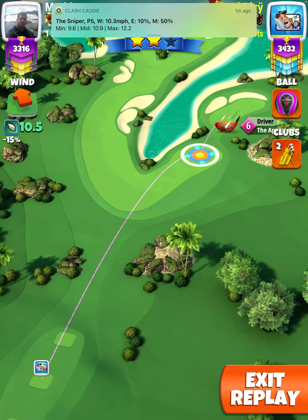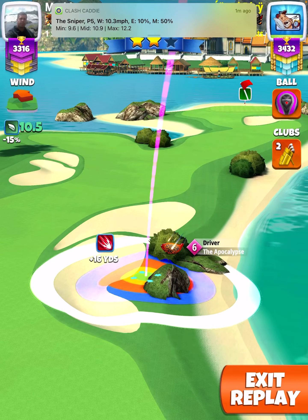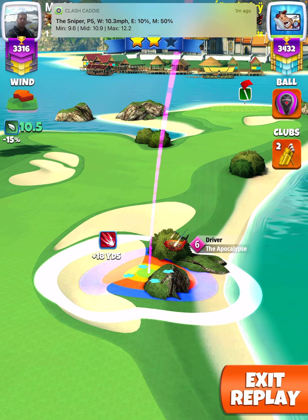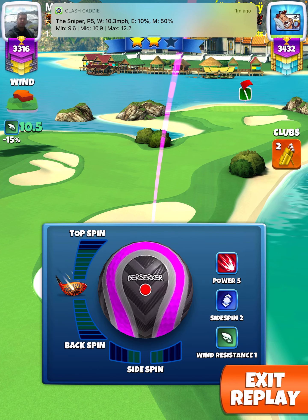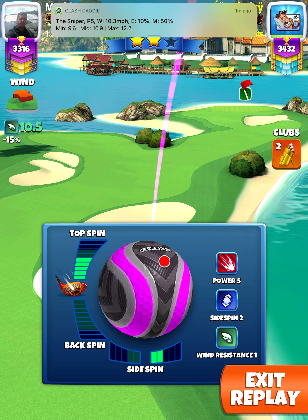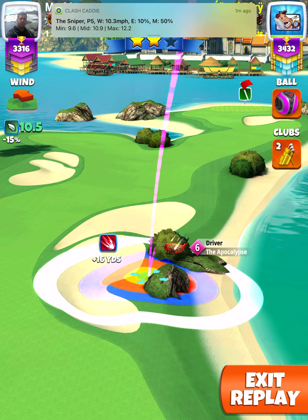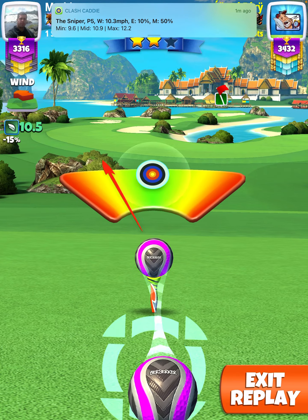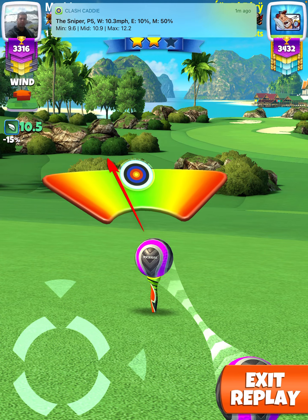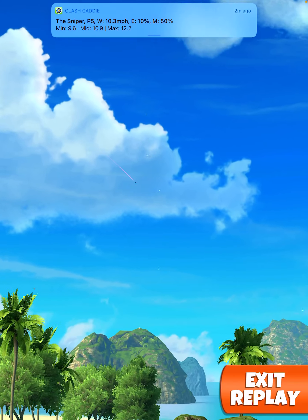Here we're taking a look at hole number one of the Palm Tree Tournament, starting off with a Titan ball using two bars of right spin and 5.9 bars of top spin. I'm starting out at absolute max distance, with my right ring on the left side of my white ring, touching the left side of that bunker down there, aiming at that rock.